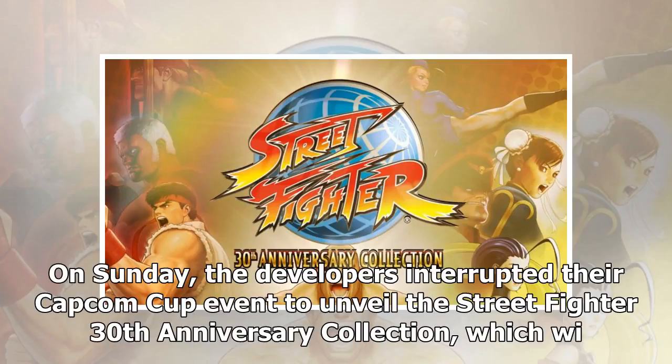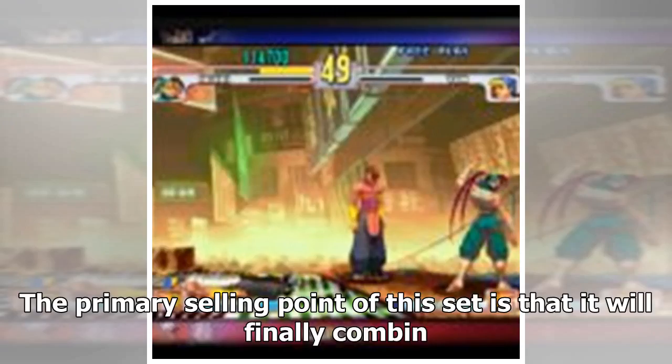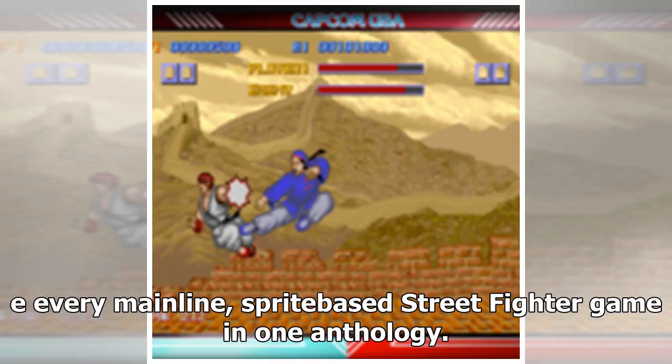On Sunday, the developers interrupted their Capcom Cup event to unveil the Street Fighter 30th Anniversary Collection, which will combine a giant set of games, a bunch of features, and an ambitious every-system simultaneous launch in May 2018 for $39.99. The primary selling point of this set is that it will finally combine every mainline, sprite-based Street Fighter game in one anthology.